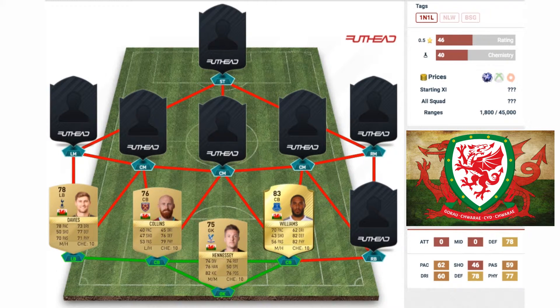The right center back is Ashley Williams, and he kind of makes up for James Collins' weak point. He's an 83-rated rare gold card for Everton — transferred from Swansea. Looking at his stats: 70 pace, 82 defending, and 82 physical make him an absolute beast of a defender. This guy looks amazing — if you've used him let me know what he's like to play with.